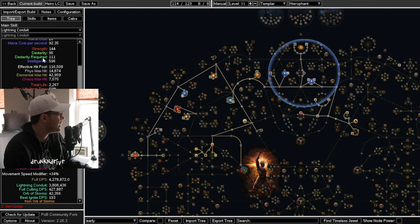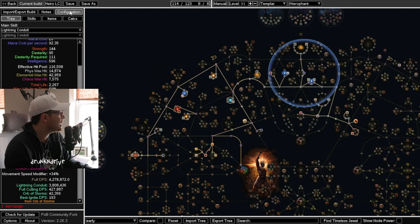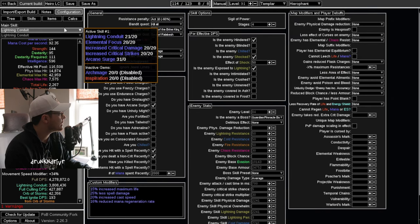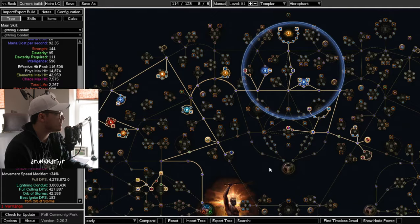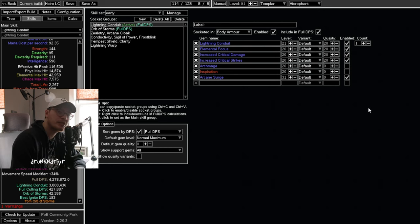How are we doing that? We're using Lightning Conduit and abusing this node here — increases and reductions to maximum mana are also applied as a shock effect. That means we're reliably getting a 50% to 60% shock effect on our enemies. Speccing into that hybrid mana thing is really nice — it's just going to give us a lot of damage. And note that this is 4.2 million on a 5-link; once we get a 6-link, we're doing even more damage.